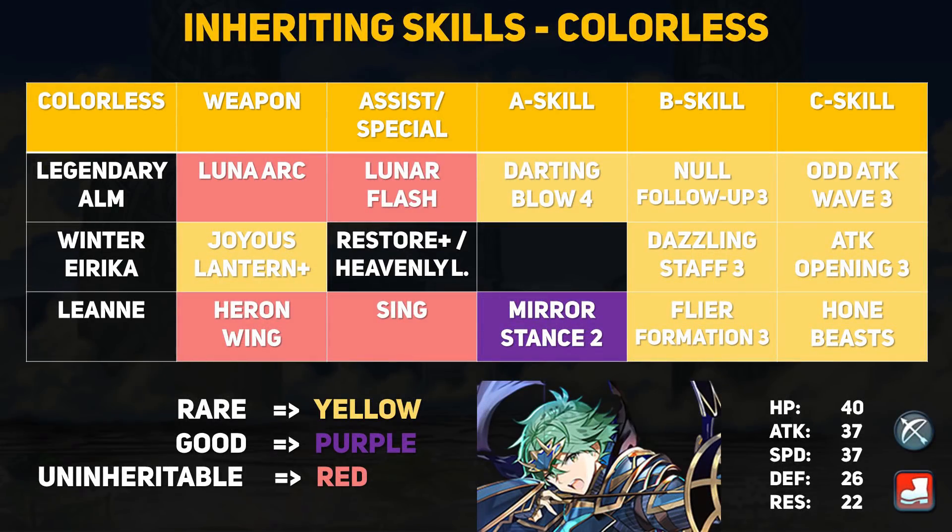Last but not least is the colorless group with Legendary Alm. We already covered Alm, but he has 3 amazing fodder skills should you get extras. Darting Blow 4 is brand new, so get it while you can. Null Follow-Up is really strong on the right units — great on faster characters in general. Odd Attack Wave is a great buffing ability, and the slight inconsistency of wave skills is made up for by the self-buffing ability. Alm will definitely be good for fodder if you need any of those skills.